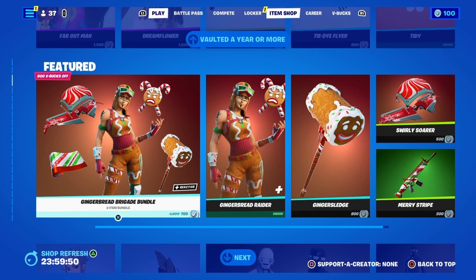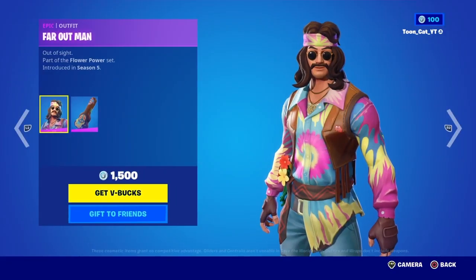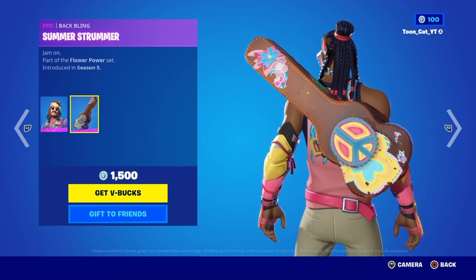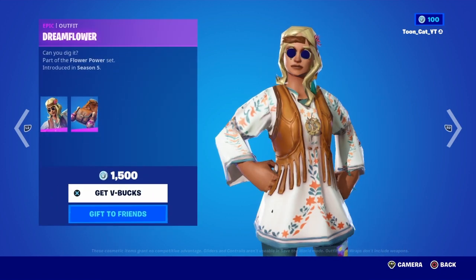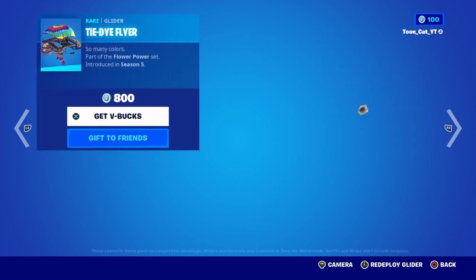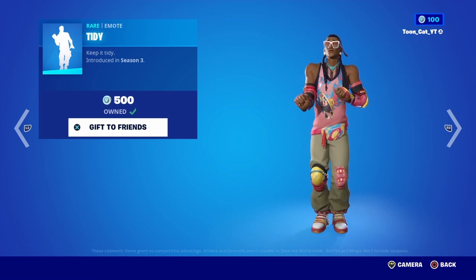Let's go up to the top. The Far Out Man set is back for the second day, with the back bling. The Shimmer Strummer, Dream Flower back bling, Hip Shakers, the Dream Beat drum beat pickaxe, the Day Flyer glider, and the Tidy are all back.